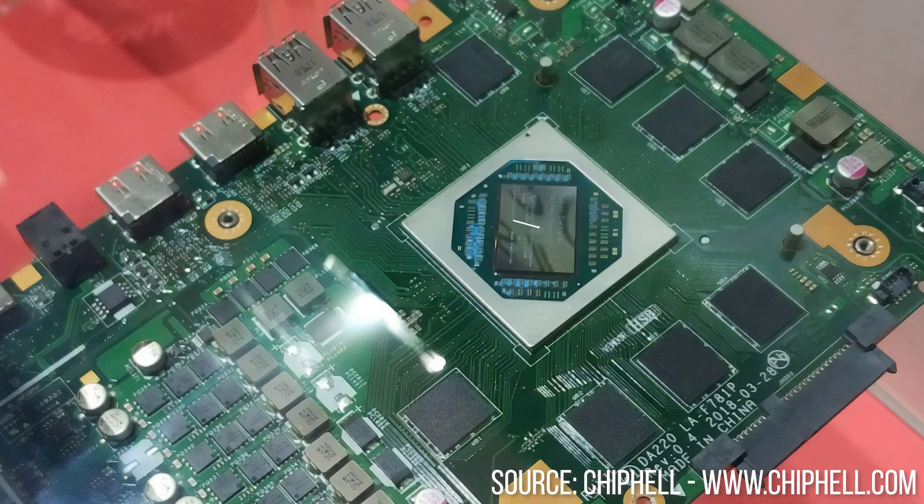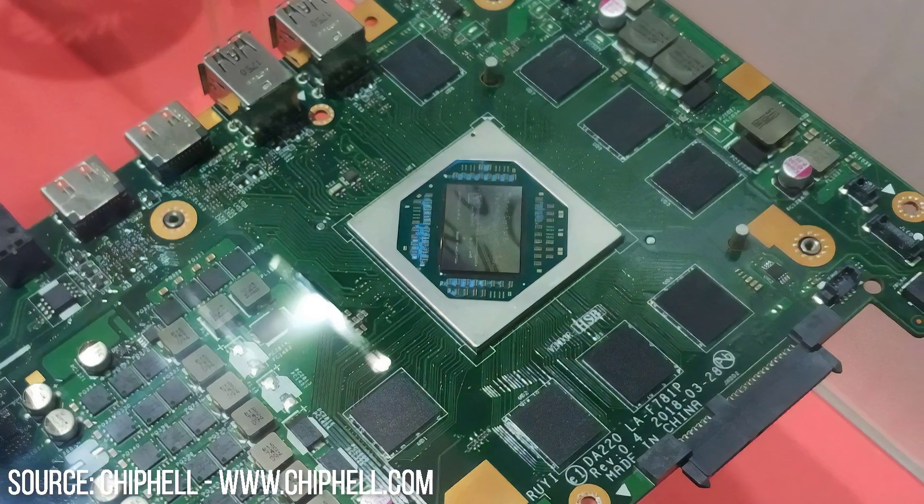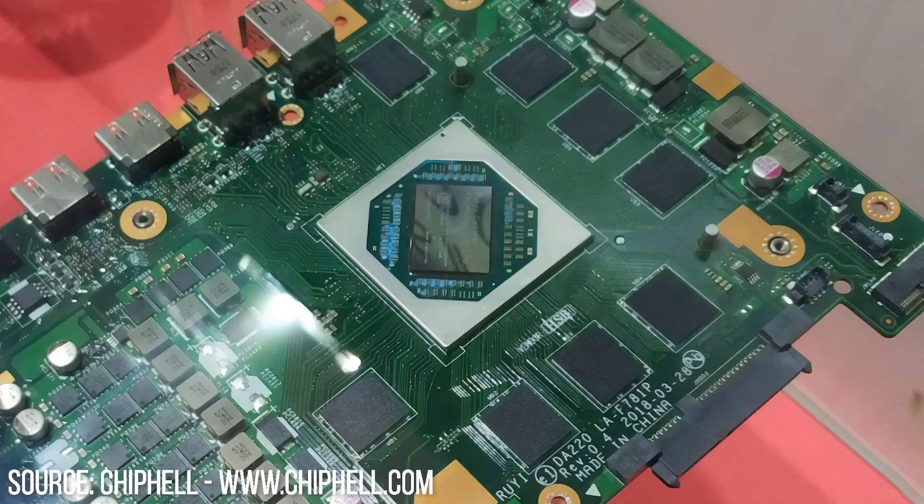A look at an AMD AM4 motherboard shows that the APU uses standard DDR4 memory, presenting a fundamental limitation in bandwidth. In common with PS4 and Pro, the new SoC integrates GDDR5 memory controllers onto the processor, with 8 gigs of the stuff embedded on the motherboard itself. This means the PC version will offer the fastest fully integrated graphics solution seen on the market — well over double the compute power of Raven Ridge — but you can't upgrade the processor or the RAM, which makes it very console-like in nature.